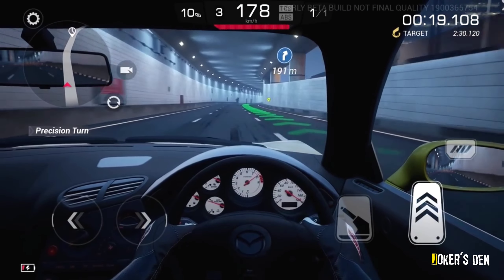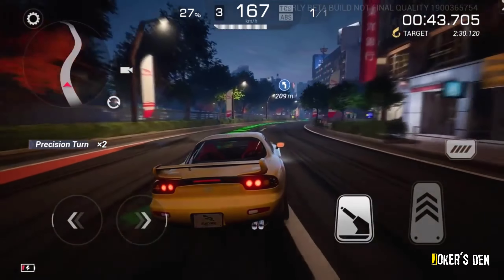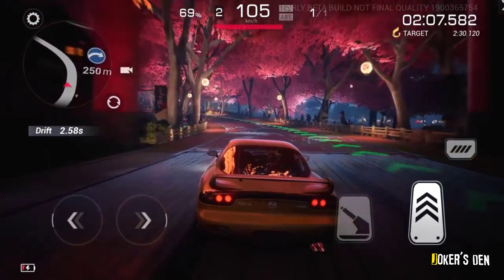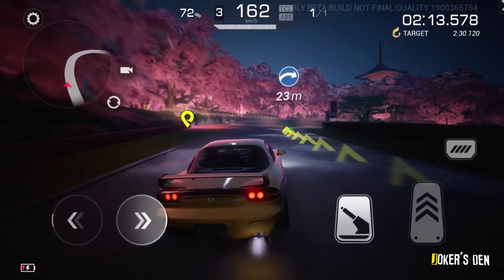Racing Master is the most realistic racing game on the list. It features a detailed physics engine that makes the cars feel very realistic, and the tracks are challenging and fun to race on. One of the things that makes Racing Master stand out is its realistic physics engine — the cars feel very realistic to drive.